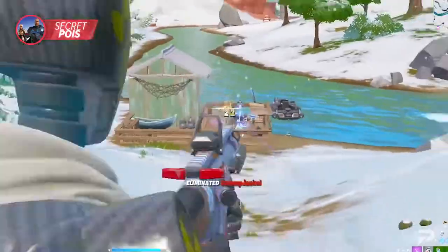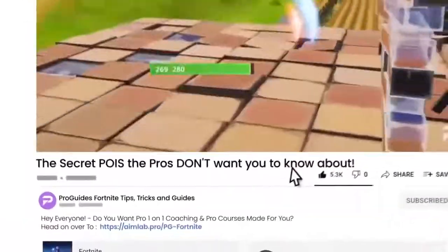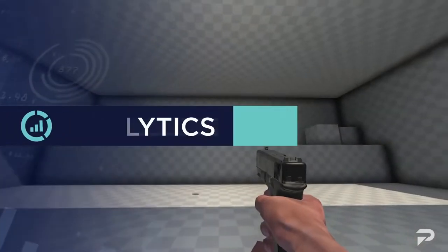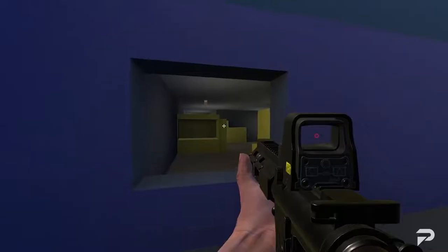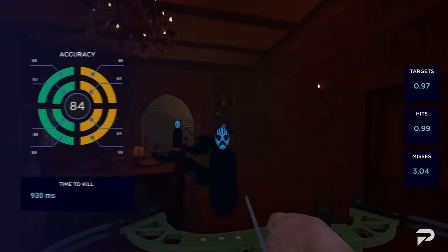If you guys are planning on rotating out of a less populated POI, you should take a moment to train your aim. Click on the link below and check out Aim Lab. This free program gives you all the feedback you need to track your progress in a variety of aim-oriented exercise routines. You'll watch your aiming skills improve across games like Valorant, Warzone, and Fortnite.